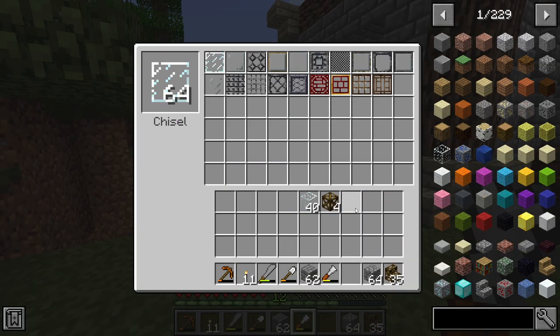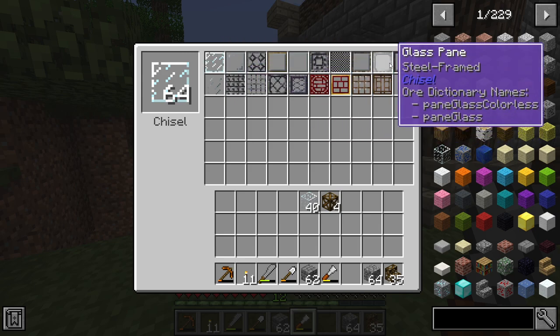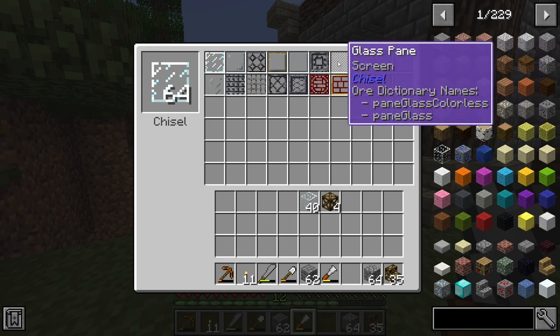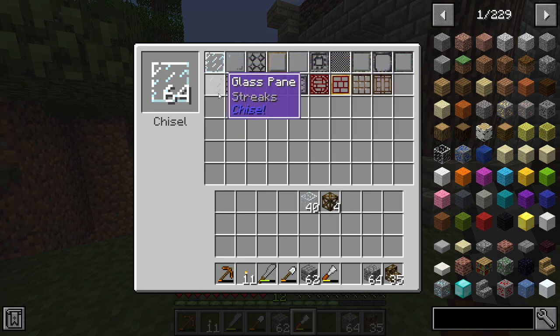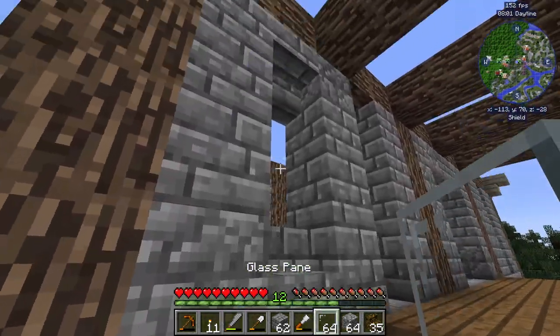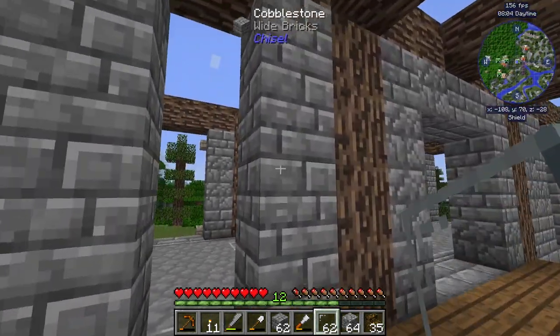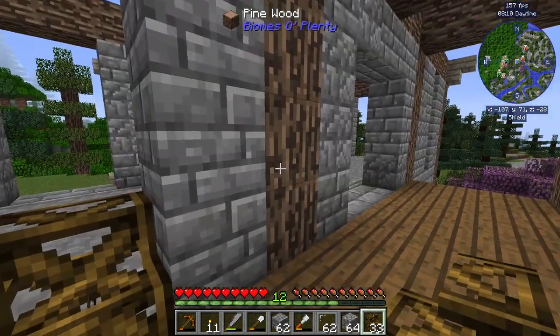We can even chisel the glass panes and make them look however we want. I'm thinking about going with a bubble style — not Japanese, but the bubble one I really like. This one is a connected texture, so I definitely recommend going this route. There should also be a door here — a single door. I don't know if Malisis Doors is in this pack. When we search 'door' we don't have that many options. Mr. Crayfish's Furniture Mod might have some interesting doors that we can get into later.